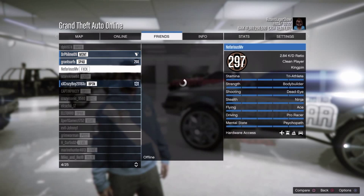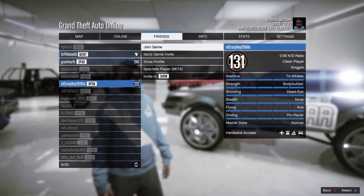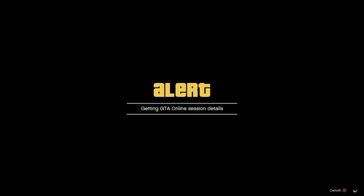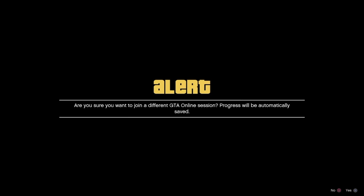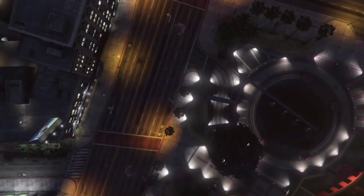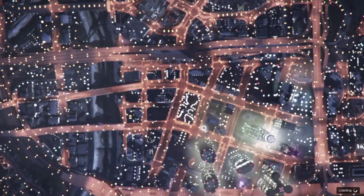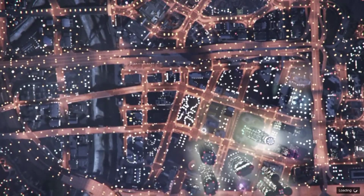Go ahead and hit the first checkpoint and just sit there and wait. What you're going to do is go to Friends, go over to his name, and select 'Spectate Player.' You should then be able to spectate him — just make sure that the spectator option is turned on.